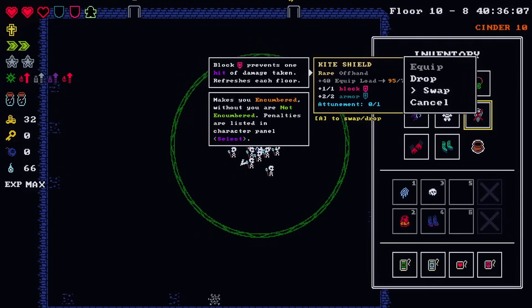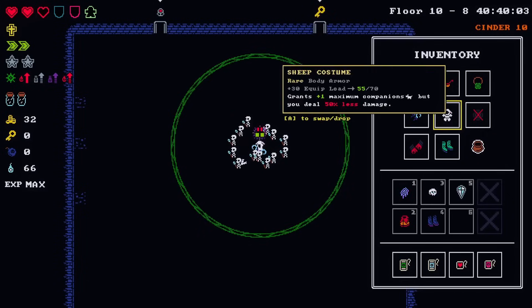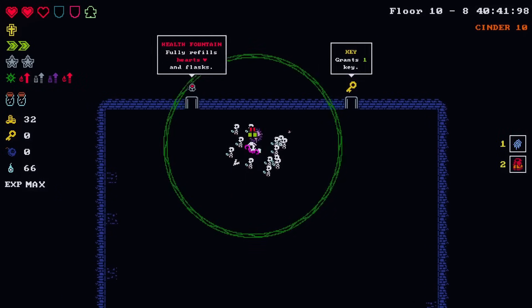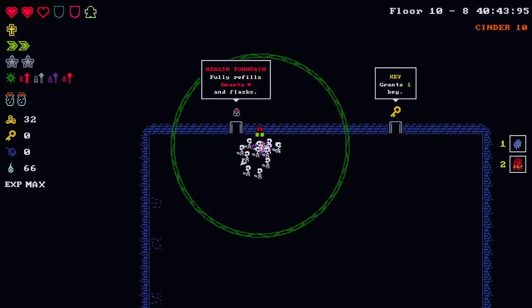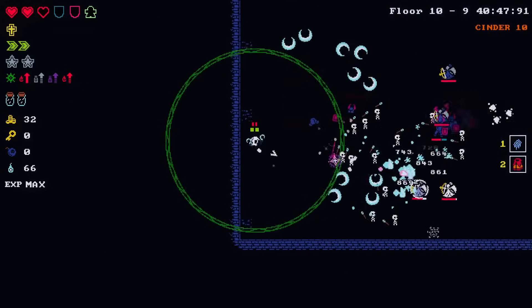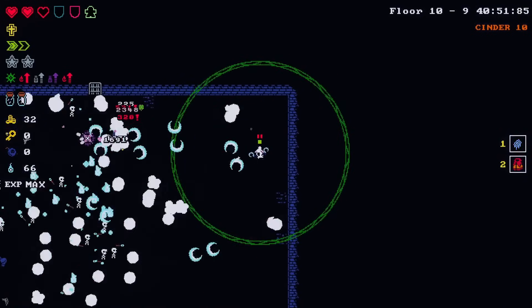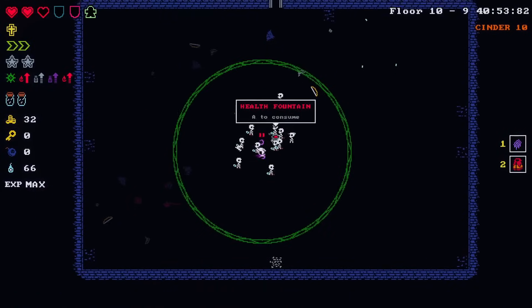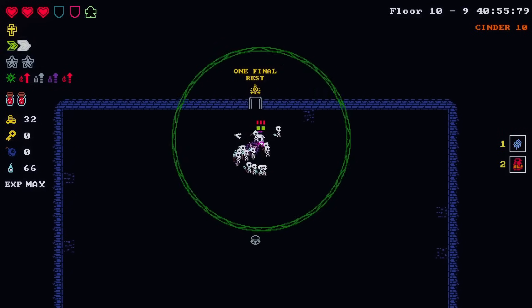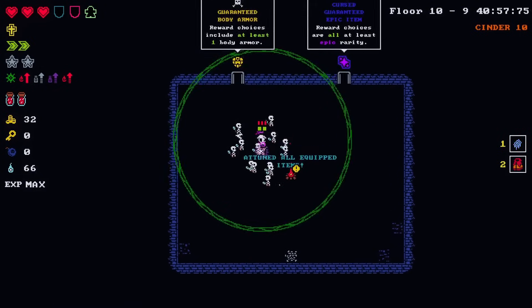We don't want to be encumbered. Refill flask - yeah, refills hearts and flask, I actually need it. Thank you game, very kind of you. This way I don't have to spend anything here. Am I still gonna go this way for all the curse? I'll still use the bible in this instance to get maximum companions going.